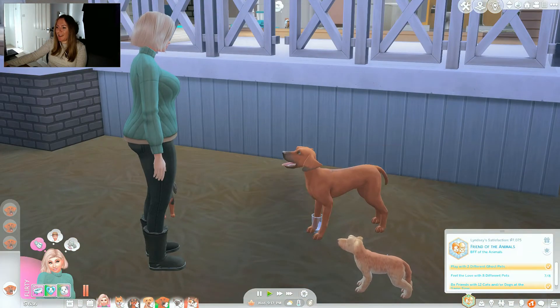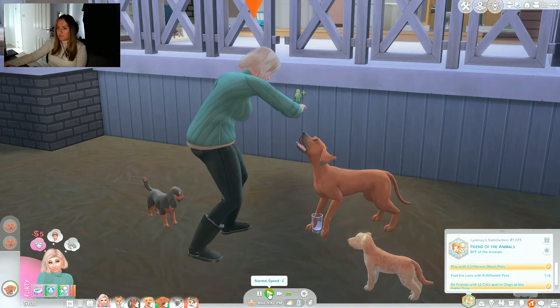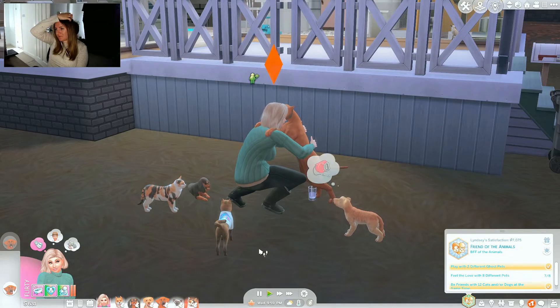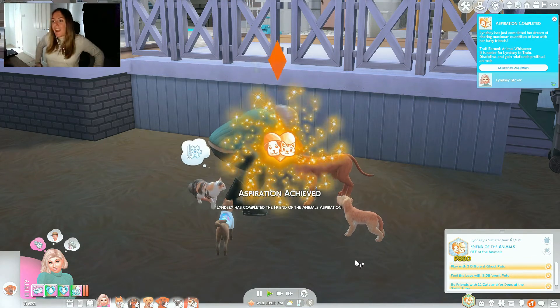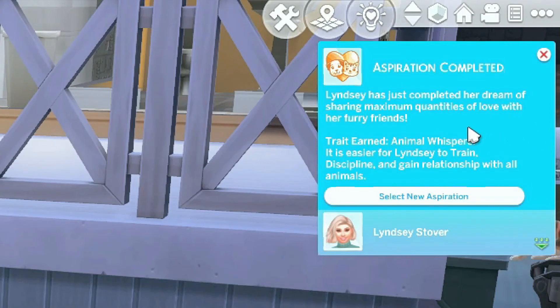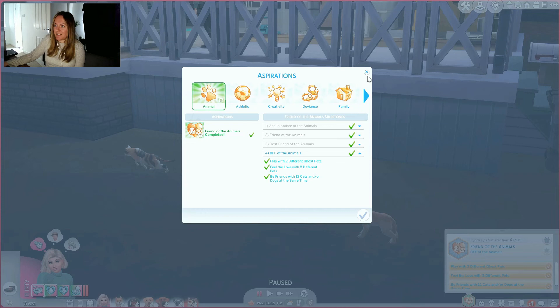One more - come on! Yay! One more of the animals around. Aspiration achieved guys - done it! Lindsay has just completed her dream of sharing maximum quantities of love with her furry friends. Traits earned: Animal Whisperer - it is easy for Lindsay to train, discipline and gain relationship with all animals. Cute! That is cute. So that is the aspiration completed guys.